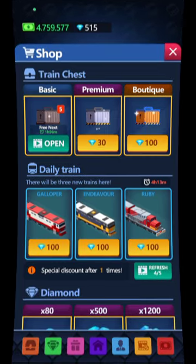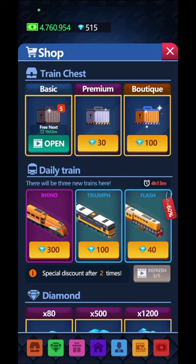I hit refresh - now I have blue offers. Rhino I don't have, and the special discount is for Flash which I don't need since I already have the blue ones. I'm going to go for the purple ones - watch one more ad to see if you get a discount on a purple one. In the train chest you can get basic trains for free by watching up to five ads.